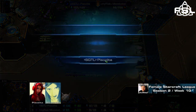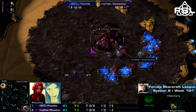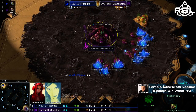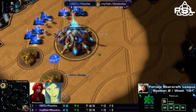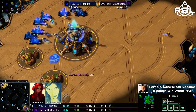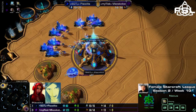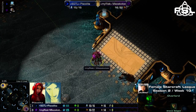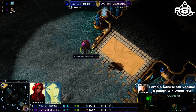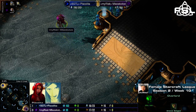Mitsukotze just had the wrong army composition at all to deal with it, and Piskelita takes the first map. It's now one-zero — Mitsukotze being down zero to one. Piskelita managed to surprise her opponent with an army composition Mitsukotze was obviously not expecting at all — almost blind countering her opponent. It just looks like a build-order win or an army composition blind counter win; she just happened to have the right units so that Mitsukotze couldn't really do anything against it.